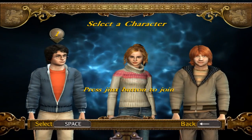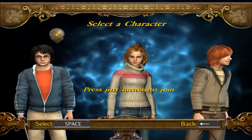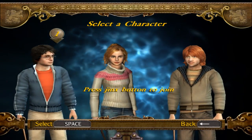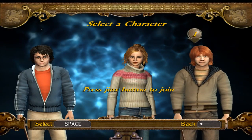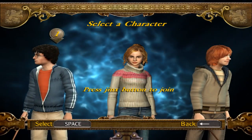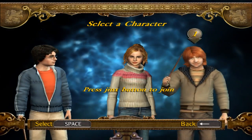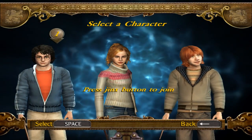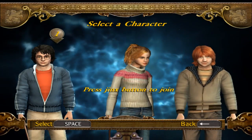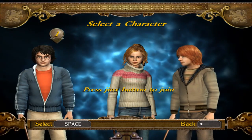So like the third game, we have a character select and we have a party of three: Harry Potter, Hermione Granger, and Ron Weasley — who looks high as all get out. One of the really cool things about this game is that it apparently features co-op on the same screen, so if I had a friend with a controller or two friends with controllers, we could all be playing this game together.